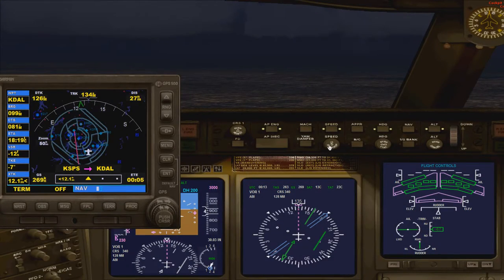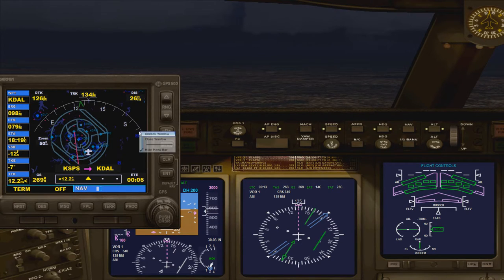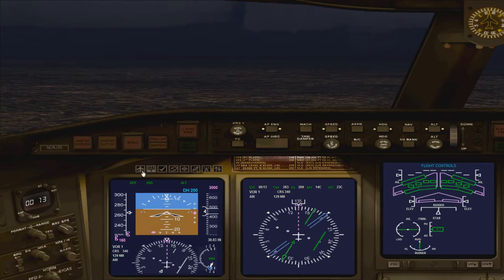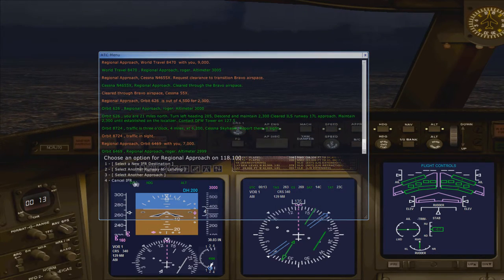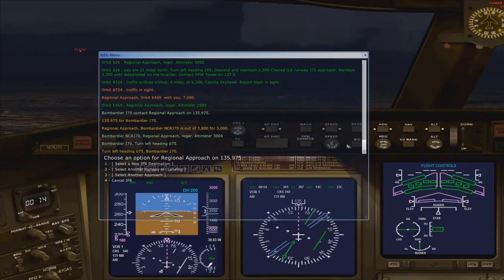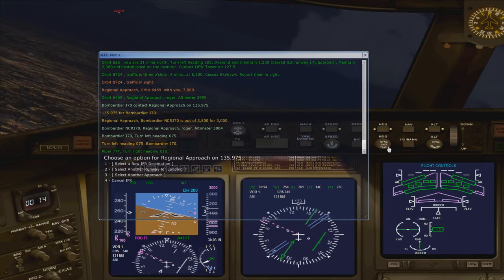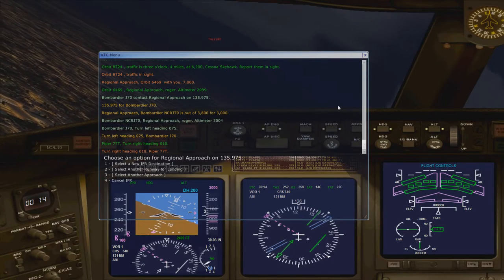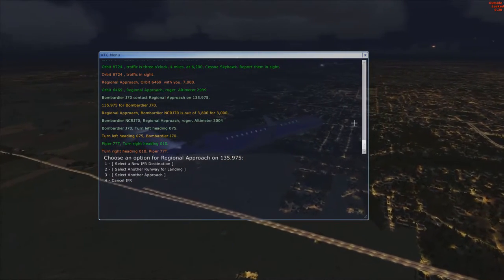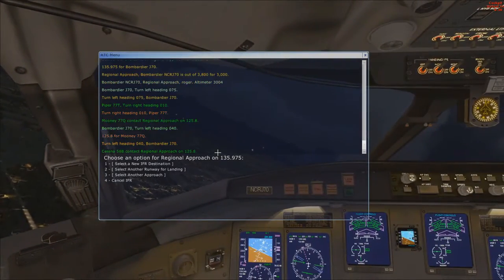See if we can get KDAL in here. Alright, we're going to start reducing our speed — put that out at about 160. Alright, we're going to go ahead and cancel our IFR. Turn and acknowledge 075. Yeah, that's Dallas Love right there. They're getting us in line for landing.